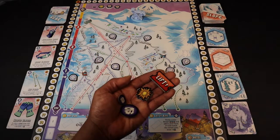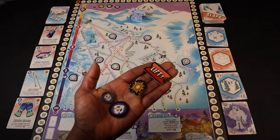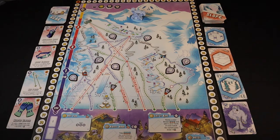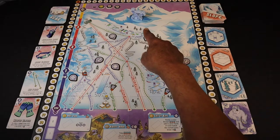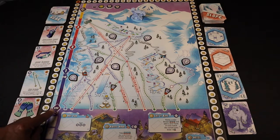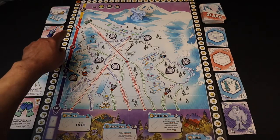We take these ticket tokens, live ticket tokens, the explosive tokens, and these fame tokens and create a supply of those near the game board. We then take our Yeti figure and place it in his cave at the top of the board. Over here on the left side of the board you see spots one through four — that's how we track our rounds at the top.